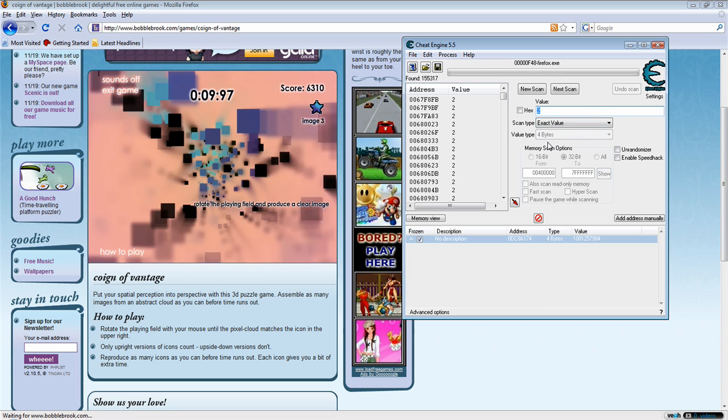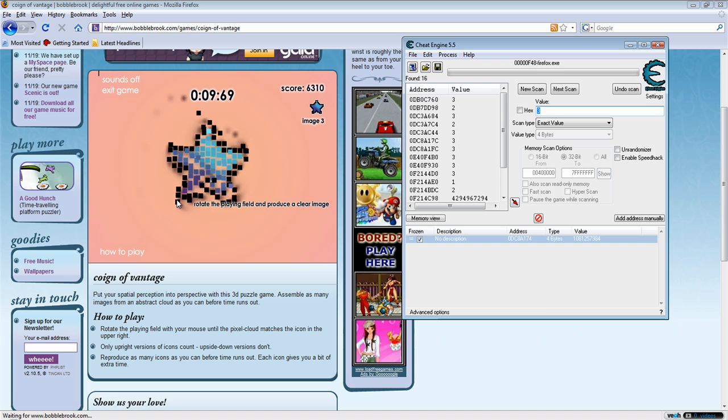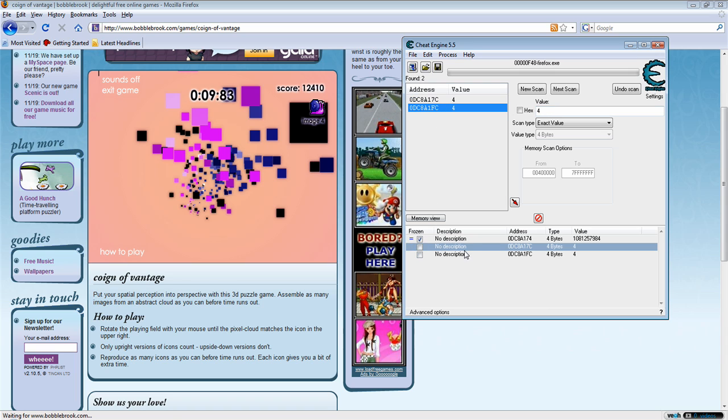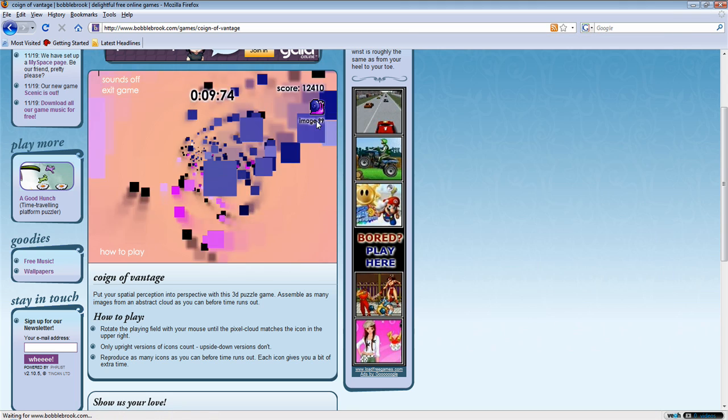And then scan 3. Beat it again. To do that, scan 4. And then bring them down, and change it to whatever you want. And then it's right there.